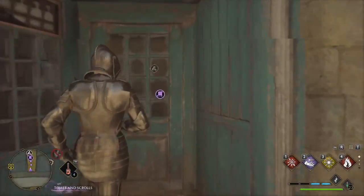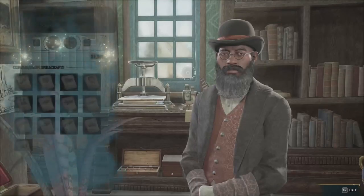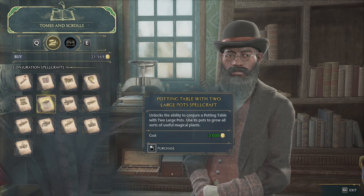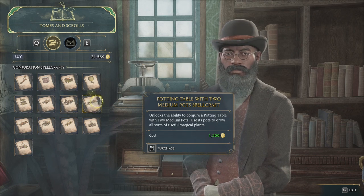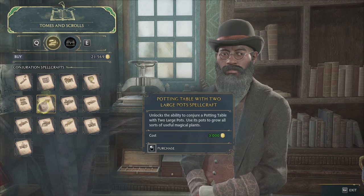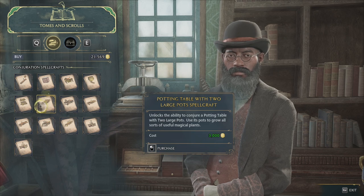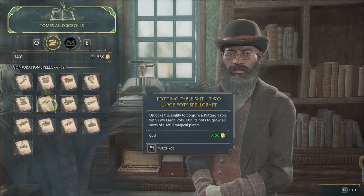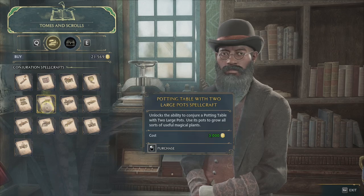This is Tomes and Scrolls right here. Walk up to this feller here and look at what he has to sell. You will notice in here there are some potting tables with large pots and some potting tables with medium pots. If you want my opinion on this, I would just buy the single with large pots — it's not too expensive. If you want to make even more plants, you could do the two large pots. I would skip the mediums, since larges can hold small, medium, and large plants. I would just use them over the mediums — I think the mediums are kind of a waste of money.